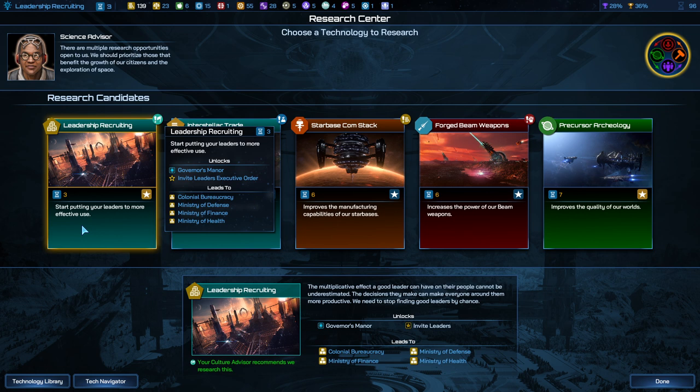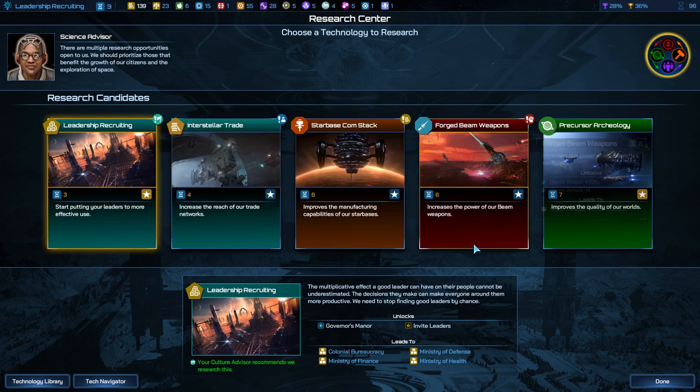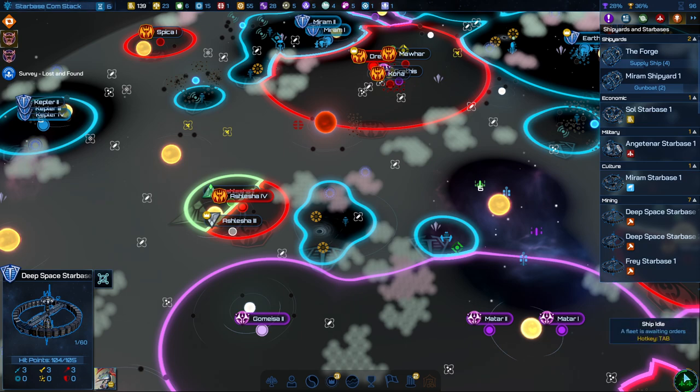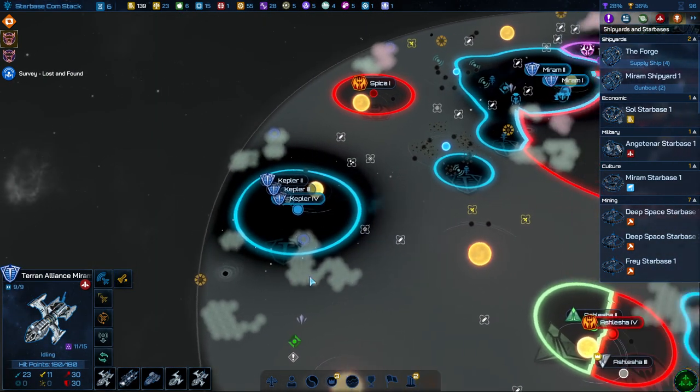Invite leaders executive order — I think that makes a discount to leaders. I kind of want to focus on some starbases for a little bit.